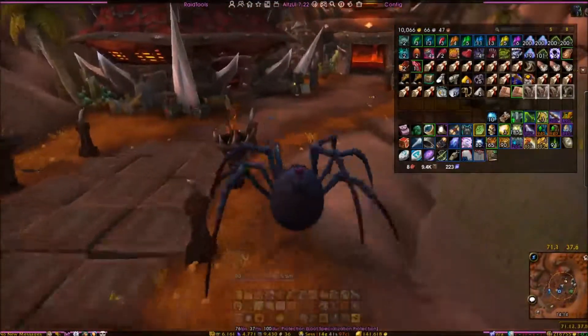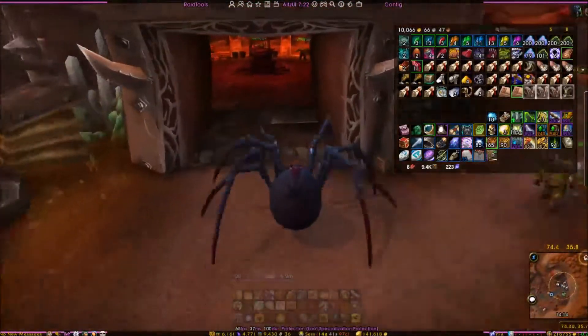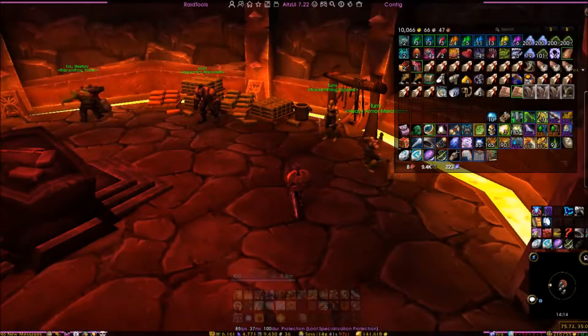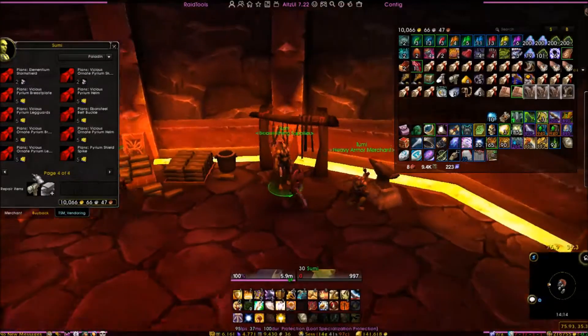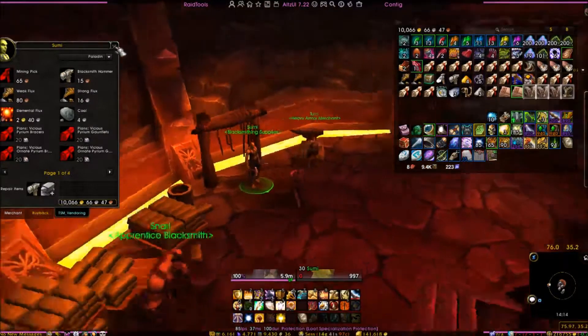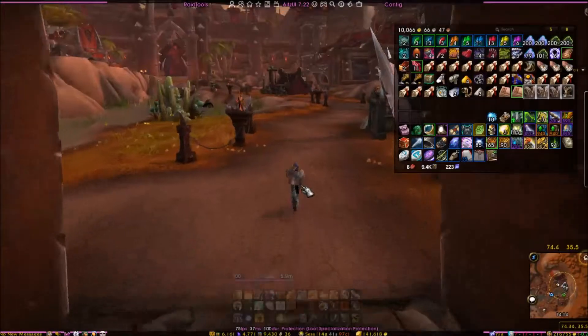The last stop is over in the blacksmithing area to speak to Sumi. Sumi normally sells another Hardened Iron Short Sword recipe, so you can pick up a third one of those — though she doesn't have it in stock right now.